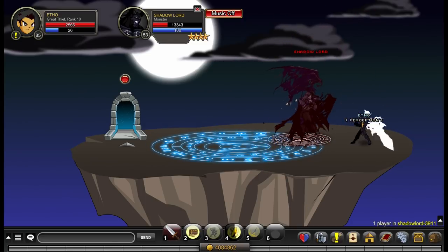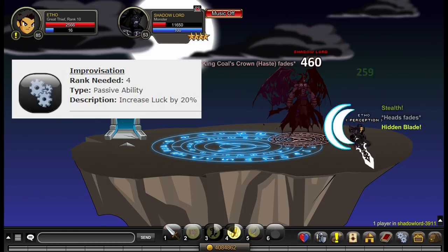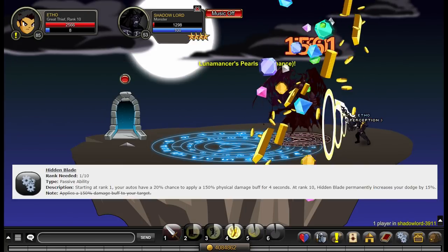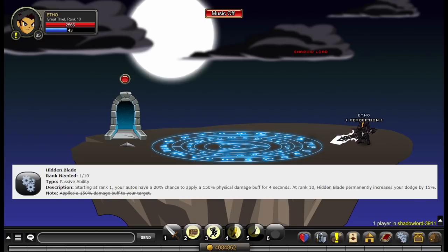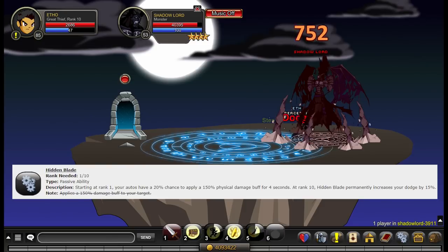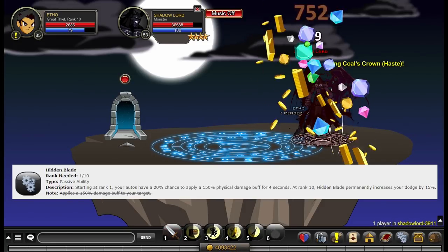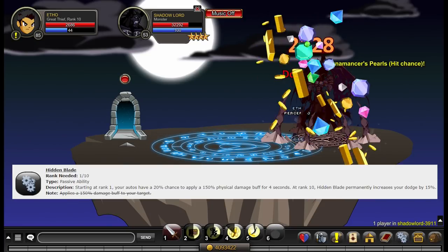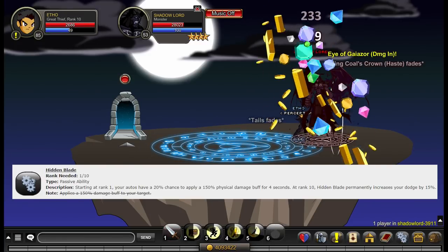Great Thief, like most classes, has 2 rank 4 passives and 1 rank 10 passive. The 2 rank 4 passives are a 20% increase in Luck and a 20% increase in Dodge Chance. The rank 10 passive is called Hidden Blade. At any rank, your auto attacks have a 20% chance to apply a 150% physical damage buff for 4 seconds. At rank 10, the Hidden Blade passive additionally increases your Dodge Chance by 15%. So there are two Hidden Blade things to remember: the damage buff effect, and the rank 10 dodge chance increase.